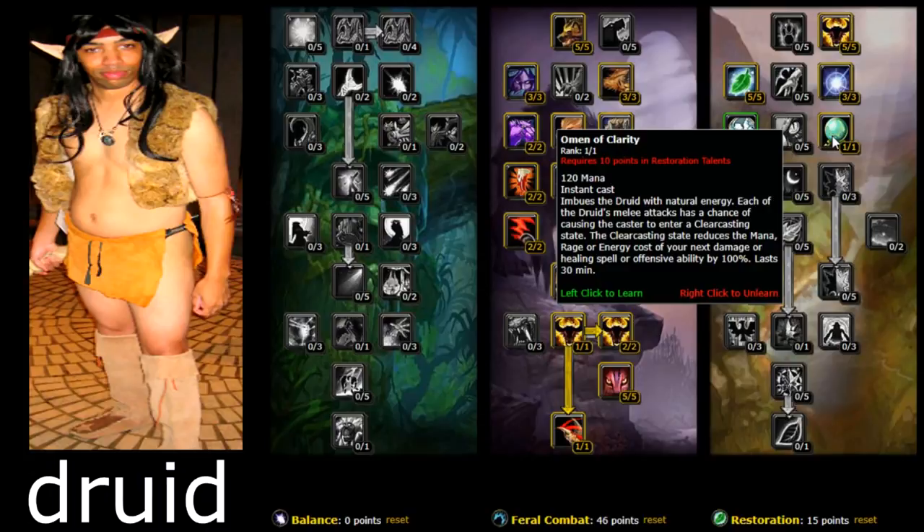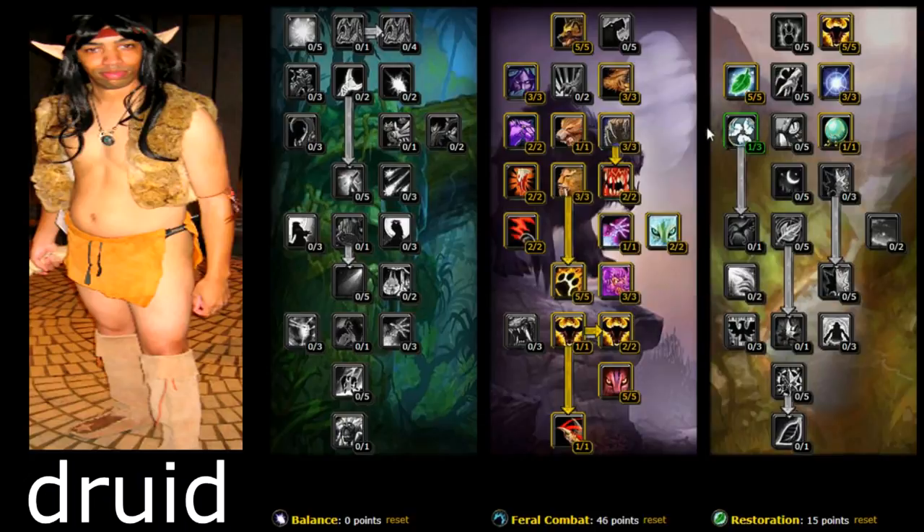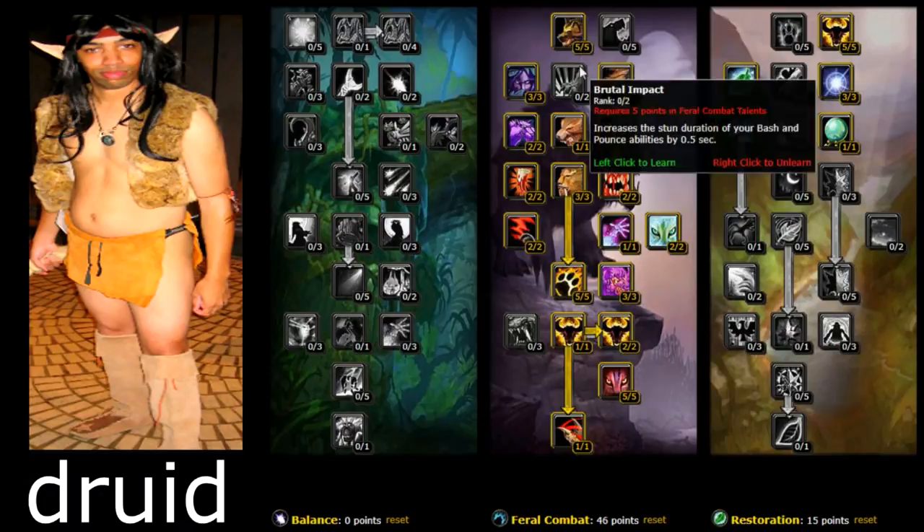Omen of Clarity is another important talent — imbues the druid with natural energy, and each of the druid's melee attacks has a chance to put the caster into a clearcasting state. The clearcasting state reduces mana, rage, or energy cost. Very good to have. After that you're gonna go into the feral talent tree.